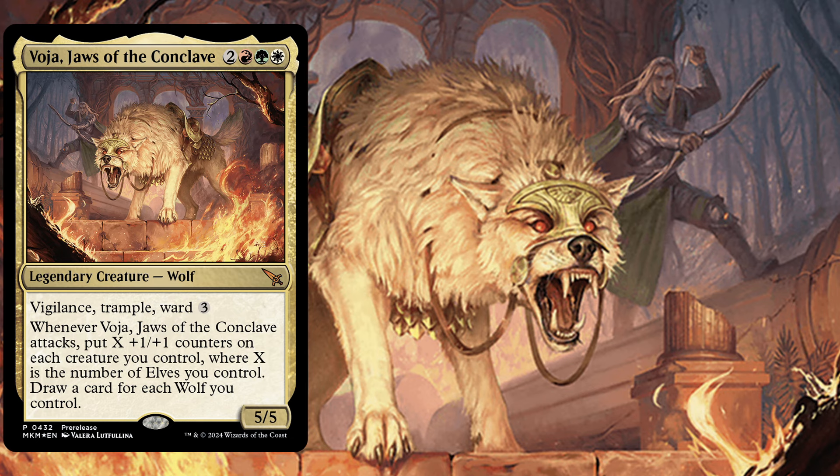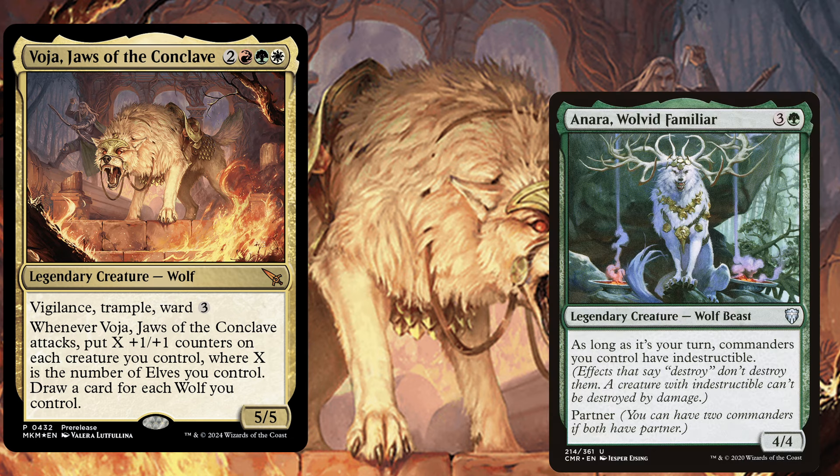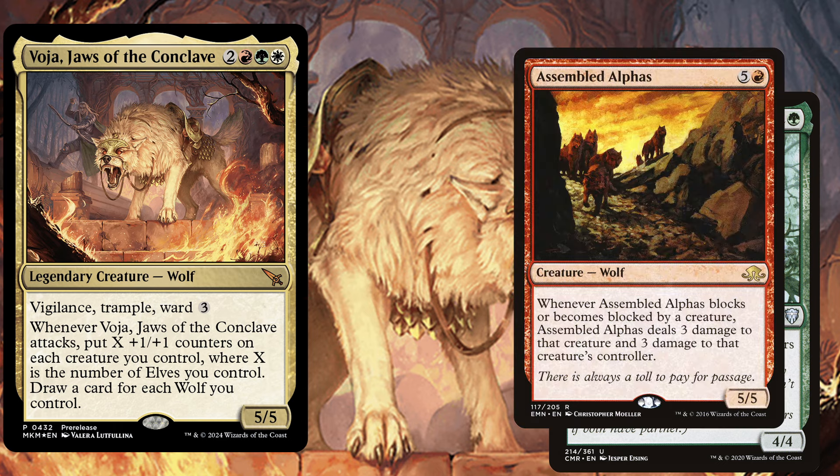Wolves that we want to play are, for example, Anara, Wolvid Familiar, a 4 mana 4/4, and as long as it's your turn, commanders you control have Indestructible. Assembled Alphas, a 6 mana 5/5, and whenever Assembled Alphas blocks or becomes blocked by a creature, Assembled Alphas deals 3 damage to that creature and 3 damage to that creature's controller.